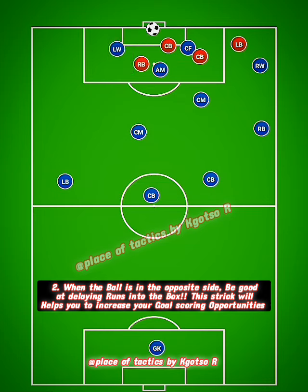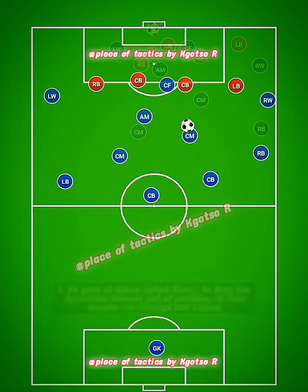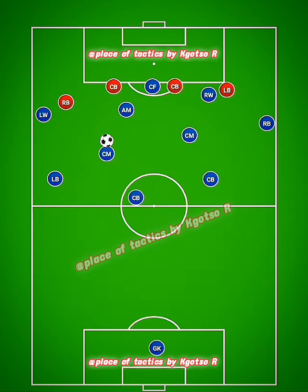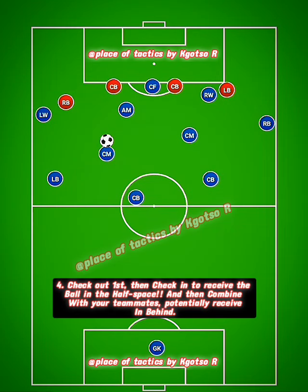Number three: you need to check in and then check out to drag the opposition out, so that you can exploit the space in behind for a through ball.